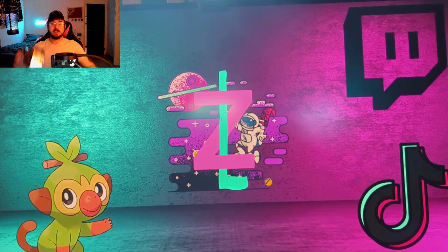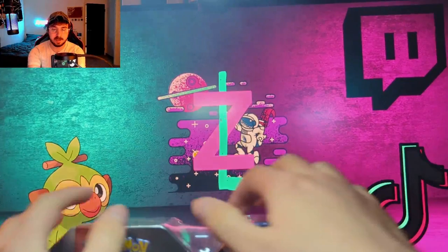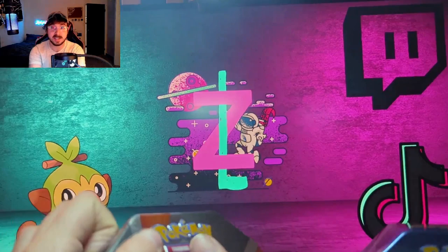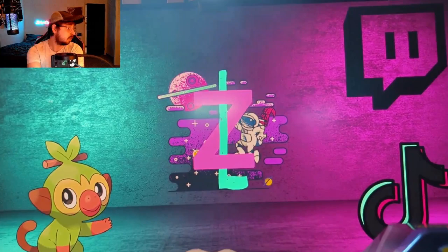Now we're on to the Black Friday deals! We got the Flareon and Sylveon V tins — bundled together. These were twenty dollars each — twenty dollars for this one, and twenty dollars for the Jolteon and Espeon over there.